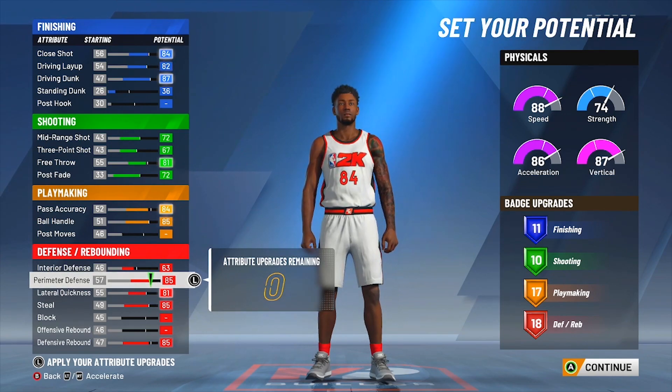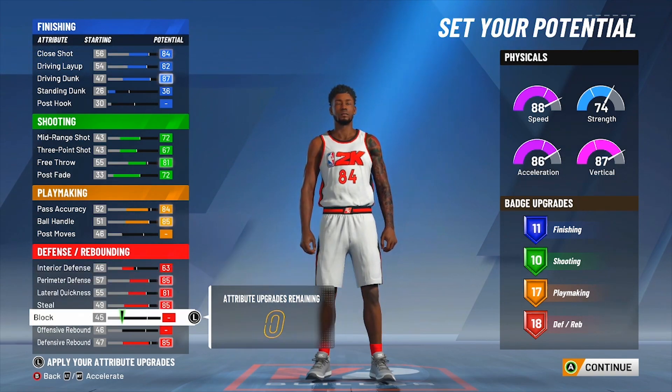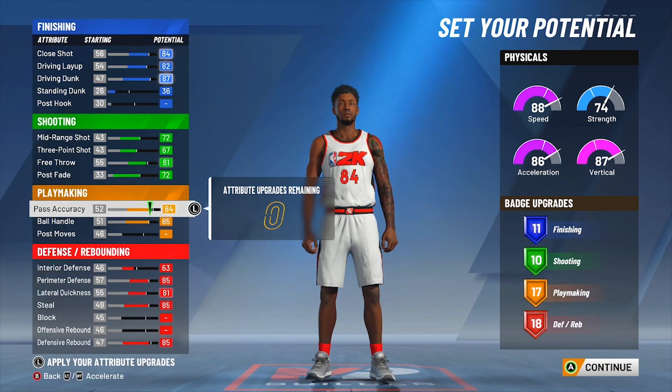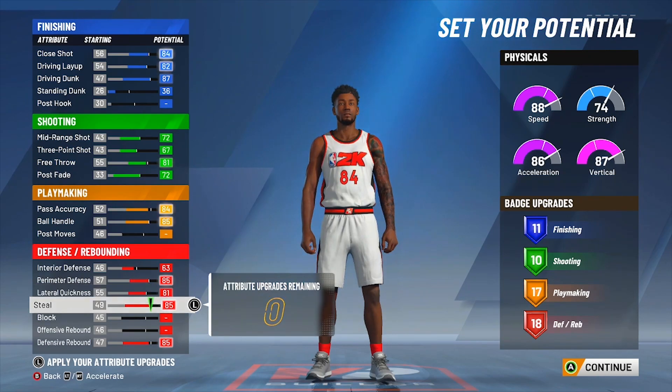I really had this build set up to have shot creating takeover, and that's what I did. Now, I recommend shot creating takeover, but it really depends on your play style. I like it a lot, but if you play off ball in any type of way, I'm going to tell you to go towards slashing or even lock takeover. Because if you play off ball with shot creating takeover, it's hard to get over a 97 with this build — I'm always a 97 since I'm playing lock and don't really have the ball in my hands. Don't get me wrong, this build can ISO and it's really efficient, but I wouldn't recommend shot creating takeover if you play off ball a lot.